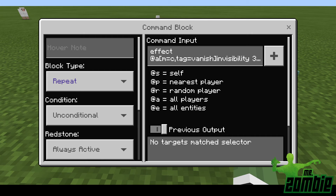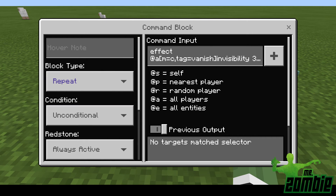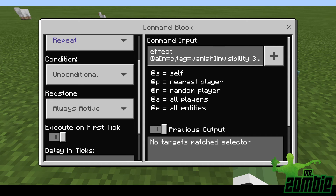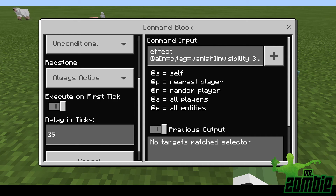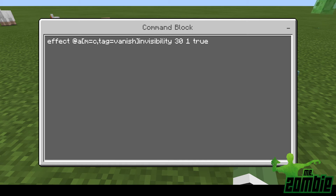For the repeating command block, block type is repeat, condition is unconditional, redstone is always active, execute on first tick is on, delay in ticks is 29. For the command, you put in effect at all players — it's going to look for a player that's in creative and also a player that has a tag of vanish.